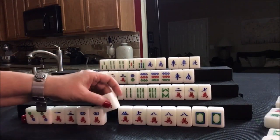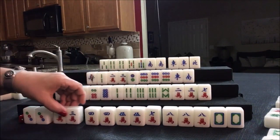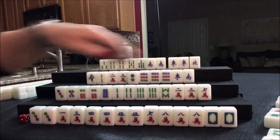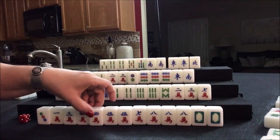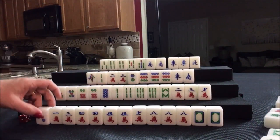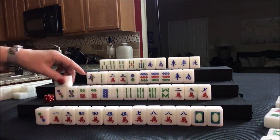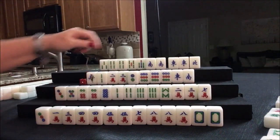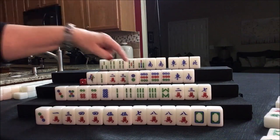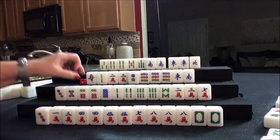We drew a five crack — look at this: pair, pung, pair, pair, potential chow, half flush, dragon pung. Let's get rid of the three dot and go for half flush with all these cracks. We drew a flower — one flower. One dot: we want simples so that's not going to help; that's the third one dot out. If we're going to chow we're in trouble because there's only one more. Drawing two crack — we discarded that; we need the one crack.